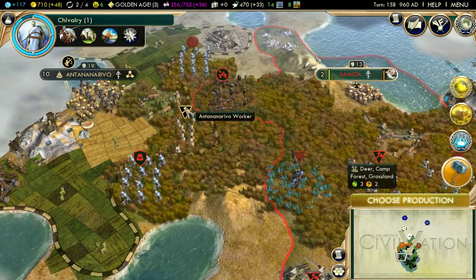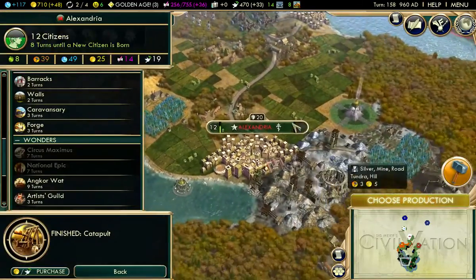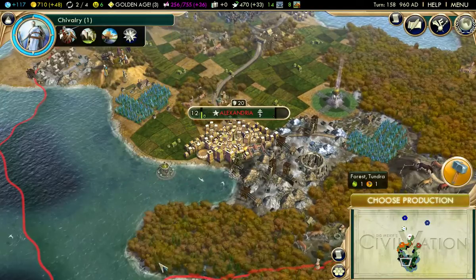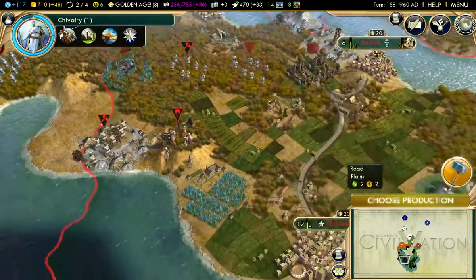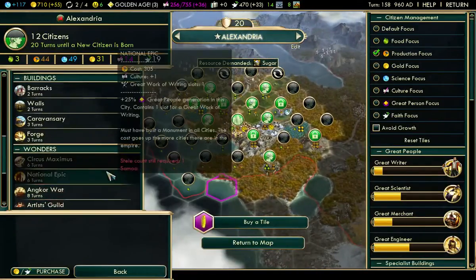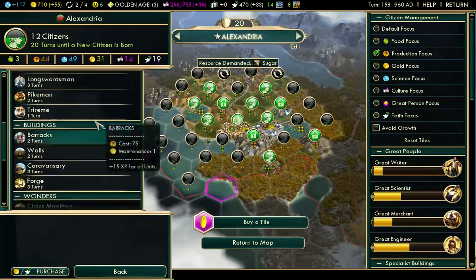Move them in. Catapults, I think, should be able to capture these guys. Choose production — Alexandria. What can we produce in the time it's going to take for the library? Two turns. What can be done in two turns? Absolutely nothing. Walls or barracks — probably should have done barracks a long time ago.